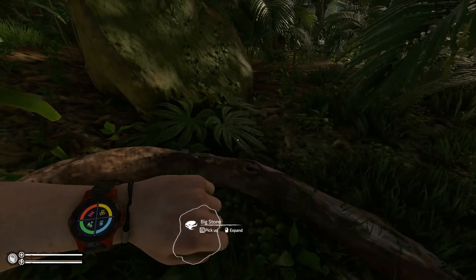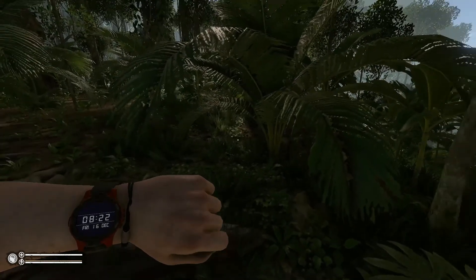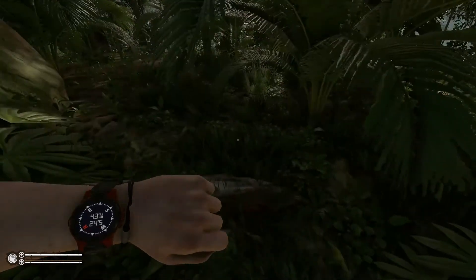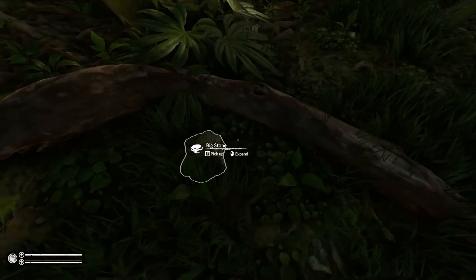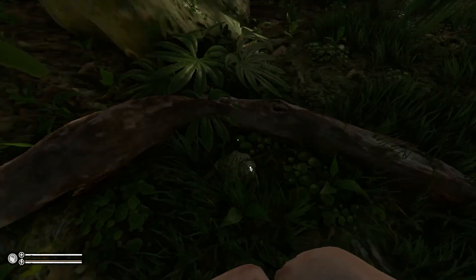And when you hit the scroll button on your mouse, you can see the clock and the location we are. Let's see where we can go with this.